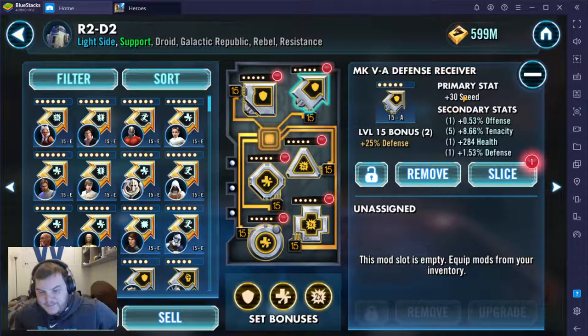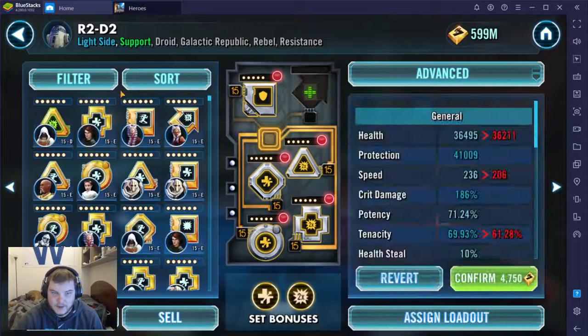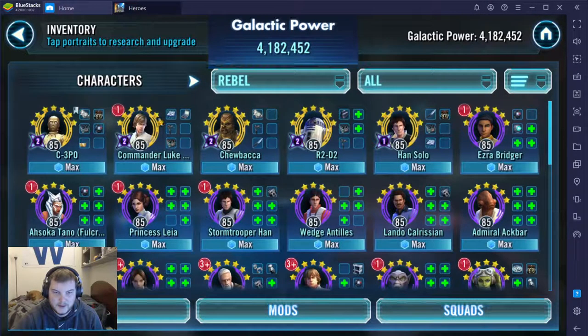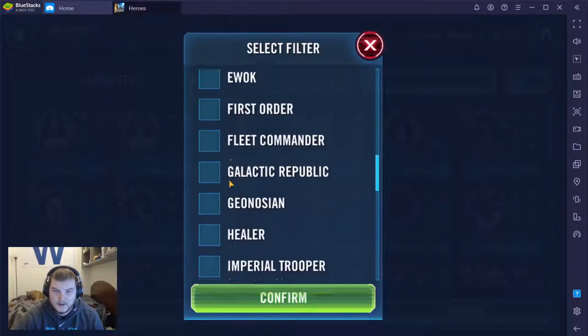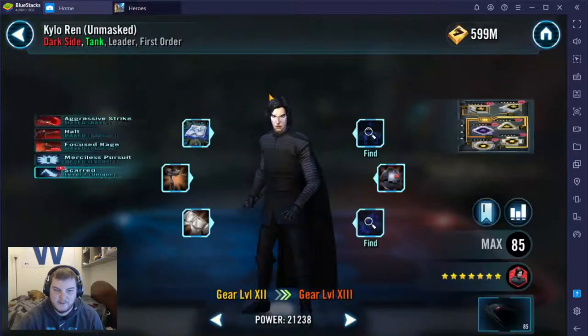I was actually taking a look at his mod set before I started the video. This is an amazing mod for probably a tank — it's a defense set, 30 speed, maxed out tenacity here. So that was like health and protection; that'd be super cool. But anytime you get these gold mods that have five stats in one category, that's a really good mod that you want to specialize. So I'm going to take this off R2 and put it on a character I'm leveling up — Kylo Ren unmasked.